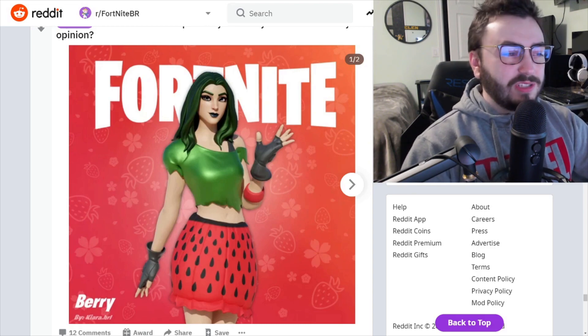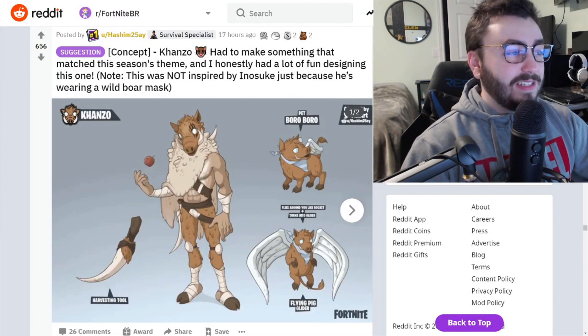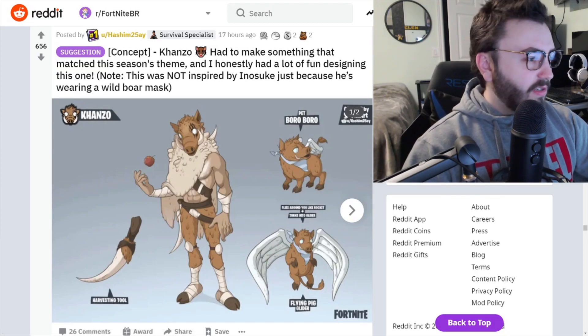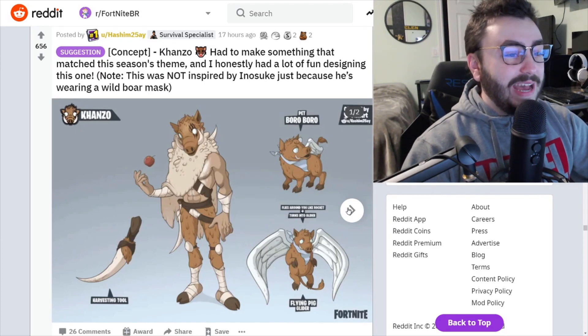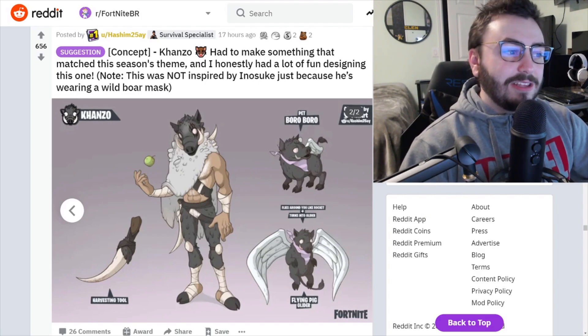Concept Kanzo — had to make something that matches the season's theme, and I honestly had a lot of fun designing this one. Note: this is not inspired by Inosuke just because it's wearing a wild boar mask. Regardless, this is a really cool concept — I would get this absolutely for sure. It fits the season theme so perfectly. The flying pig guy glider has a pet pig. On another style, everything's black — I love it. This might be the best concept today. Amazing work.